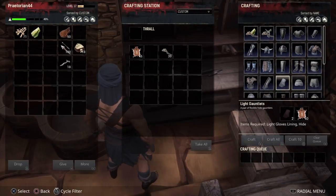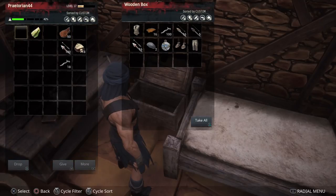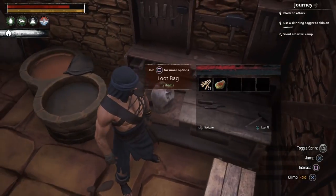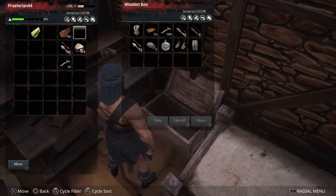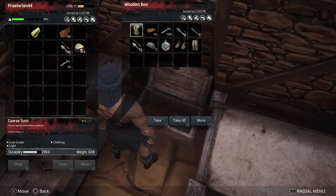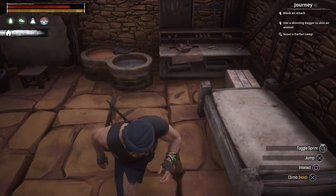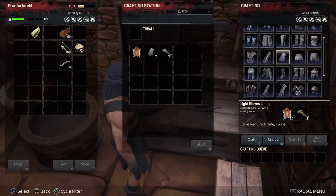Let's get the light gauntlets — we need two light glove linings. We'll just barely have enough hide to complete this set. Let's place some of these bones away. Interesting — items you throw on the ground kind of grouped together into one bag. But then it disappeared when I tried to pick it up — I think it merged with some old meat that had been sitting there, so we lost all the bones. But whatever — the gauntlets are the last piece we need.